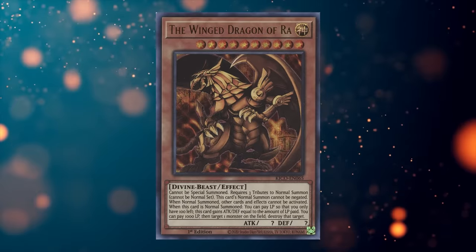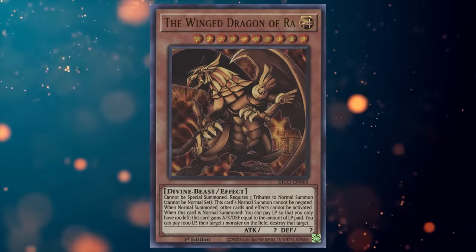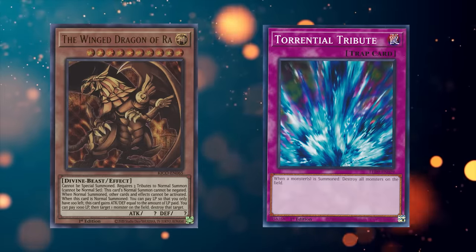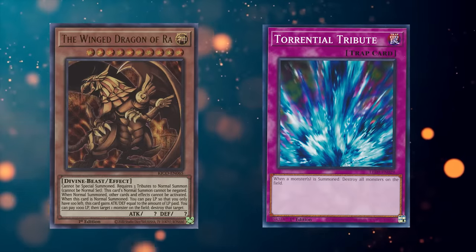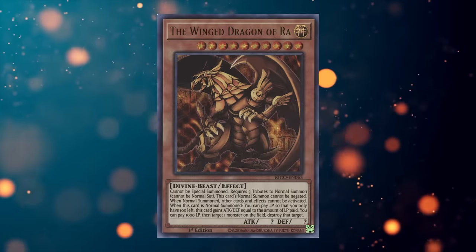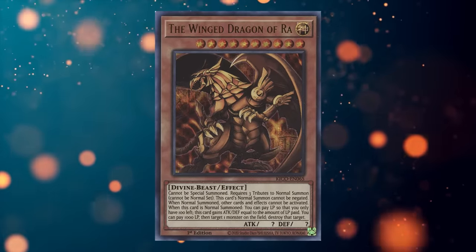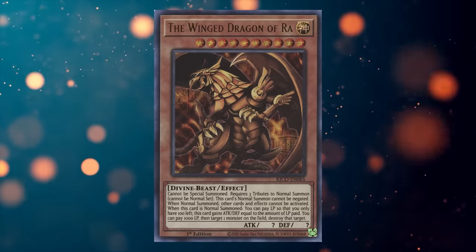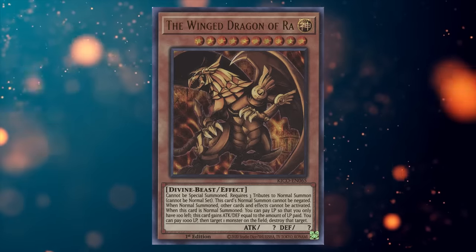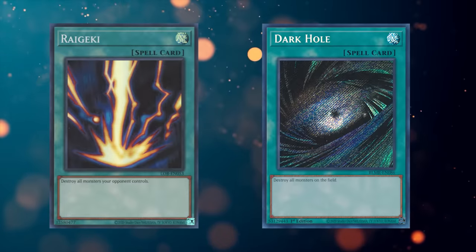The Winged Dragon of Ra has been a glass cannon since day one. While it's great that your opponent can't directly respond to its normal summon, they're still free to use quick effects when there's an open game state after that resolves. Ra is great at dodging cards like Torrential Tribute, but it's powerless against even basic interruptions like Raigeki Break. I've never been a big fan of the destruction effect either — while a non-once-per-turn pop for 1,000 life points is fantastic, having it stuck on a three tribute monster is pretty awkward. If you don't pay life points to give Ra attack, you're stuck with a zero attack Ra — at that point, just play Raigeki or Dark Hole.